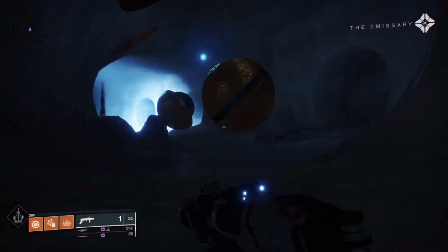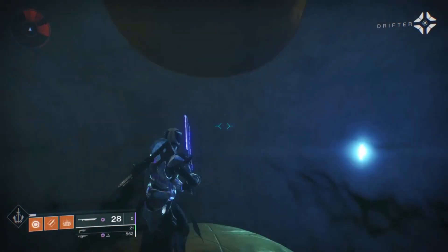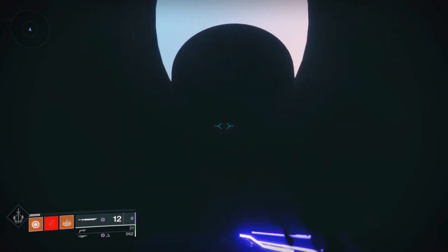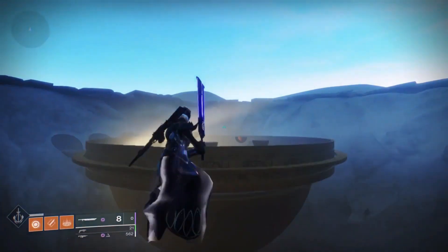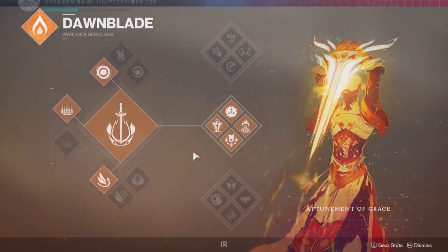Dropping into Encounter 1, you're going to skip this — just jump on this ball from here, jump up into this pipe, sword your way up to the top. Once you get to the top, double jump, double Icarus Dash, and you'll be up here. Double jump and double Icarus Dash again, switch to Well of Radiance, and then start the encounter.